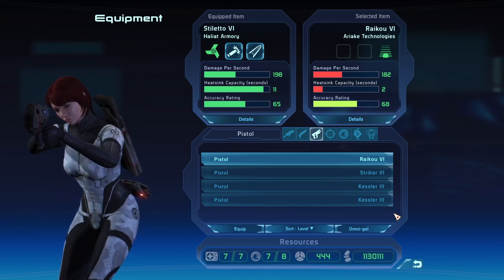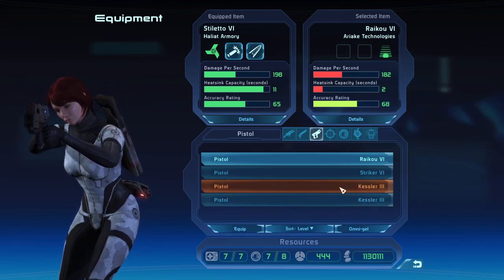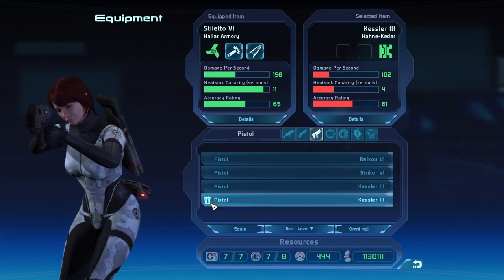It turns out you can mark these things as junk, and it's very simple. On your inventory screen here, I have a couple of Kessler pistols that I got just to demonstrate this. There's actually a symbol over here on the left-hand side — it doesn't even come up when you highlight it — and it marks the item with a little trash can icon.